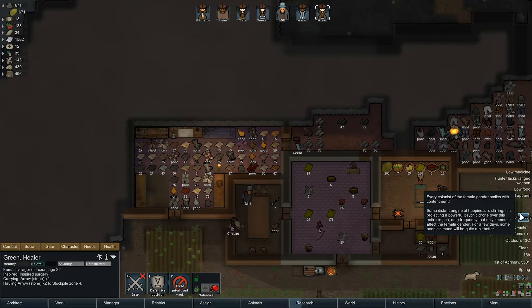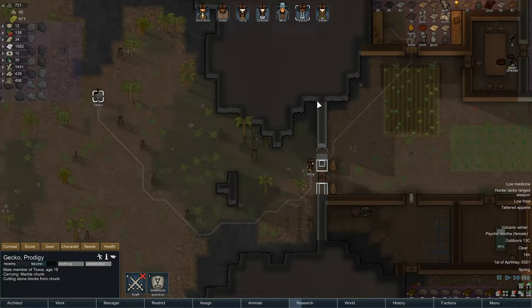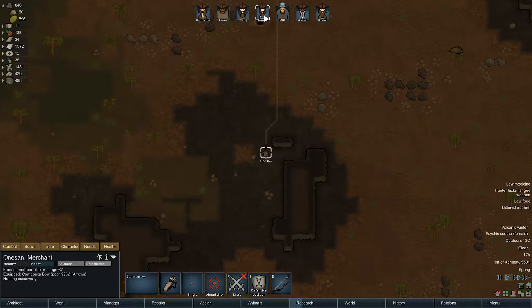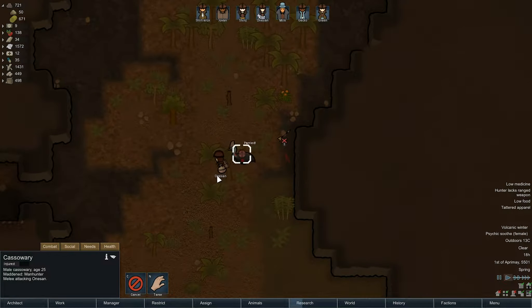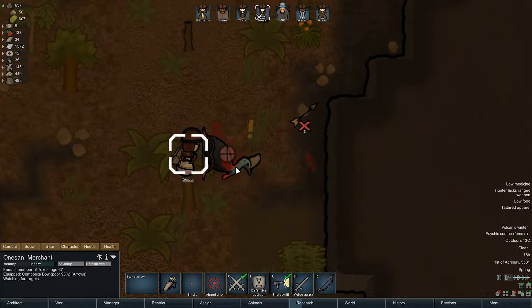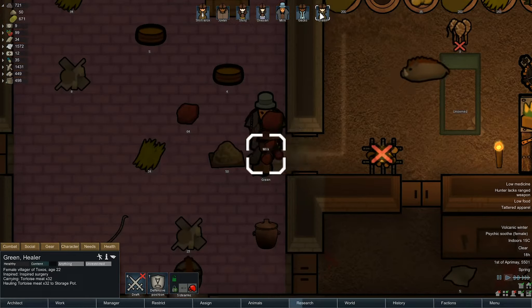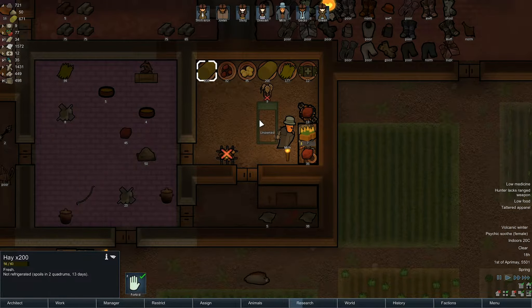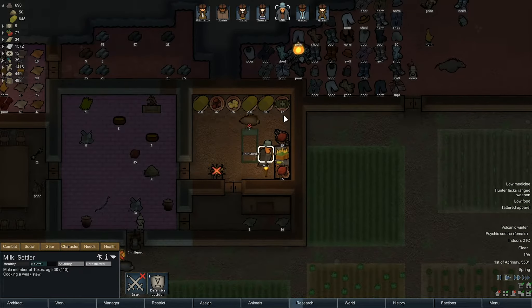Looks like it's sandstone blocks. Psychic soothe — every colonist of the female persuasion smiles with contentment, which is good. The wall is nearly finished now. Bit of training going on. A cassowary is not very happy — let's try and shoot it. There we go! We got it — that was a little bit dangerous. Loads of hay grass in here; we've got ridiculous amounts of hay. It's the meals I need though — we haven't got a huge amount of things planted.